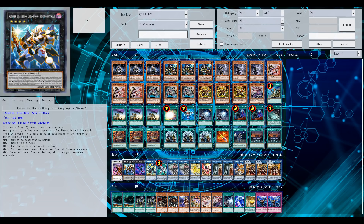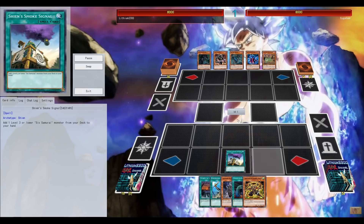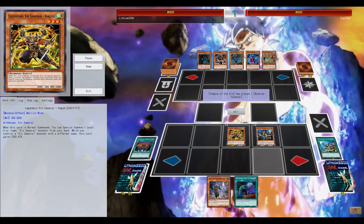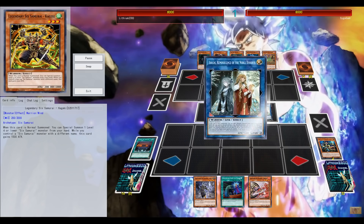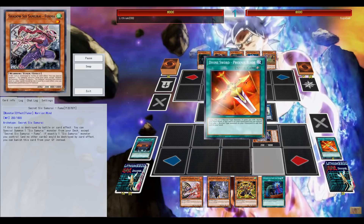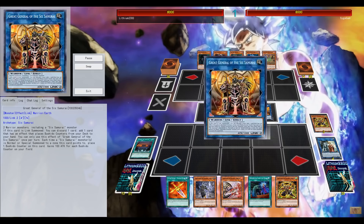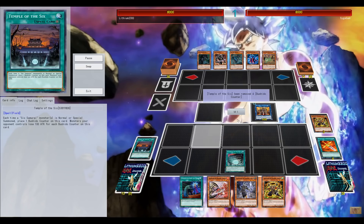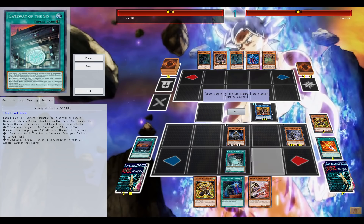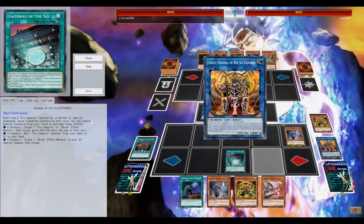So Six Samurais — this new link monster upon link summon searches, can potentially search a Gateway or something like that from your deck and immediately add it to your hand by the small cost of discarding one card. The core combo featuring Gateway and Six Samurais is really old, but the core combo doesn't really change. The thing that changes is getting to Gateway. The OCG has three, while we in the TCG only have one copy, but this one copy is — if we get to it — the Six Samurai Link monster is of course searchable.